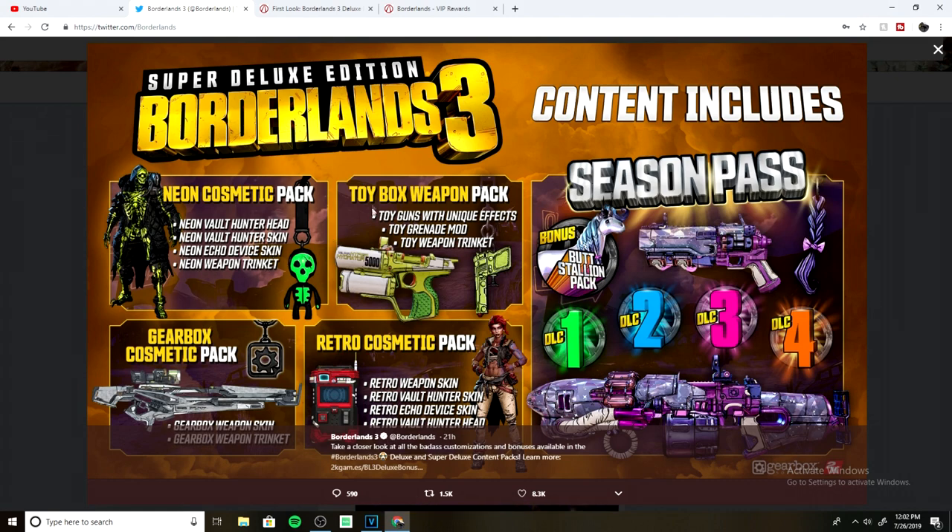Next, the toy box weapon pack — there are going to be a few more weapons in it, this doesn't show all of it. But the toy weapon trinket is also kind of cool, looks like a water gun with a little orange tip and a weird trigger.